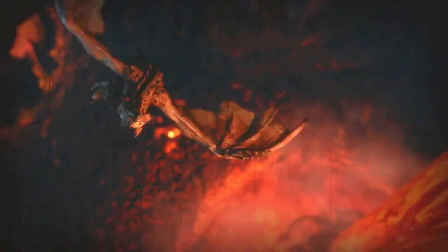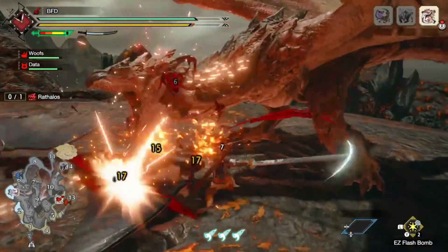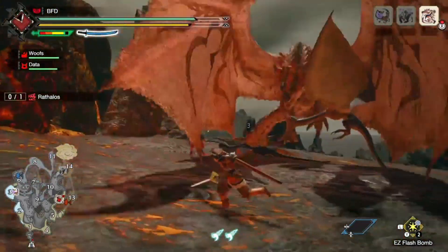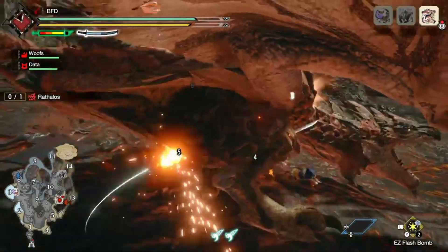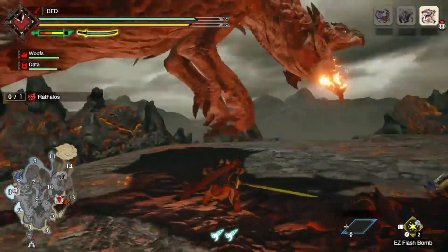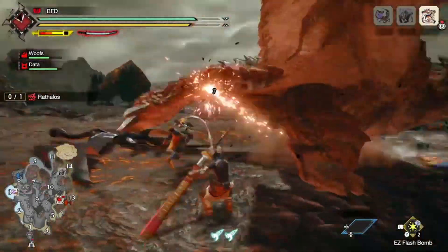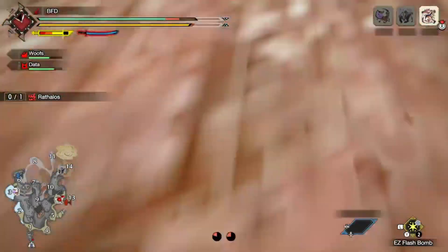The Rathalos — Monster Hunter's greatest icon, a memorable face in the franchise and one of the first monsters ever introduced. It's one of the flagship monsters in the first games. What's not to say about Rathalos, except that it's literally just a Rathian that's better looking in my opinion and has a different moveset. Instead of a tail swipe or tail flip like Rathian, Rathalos uses its claws to inflict poison on you. That attack always seemed like a homing attack to me — it just locks onto you and always hits its mark even when you dodge. The best way to avoid it is to Superman dive. But other than that, Rathalos is pretty cool.